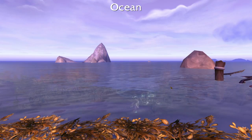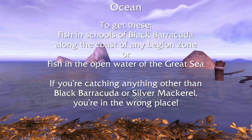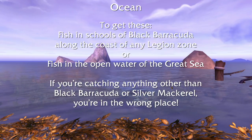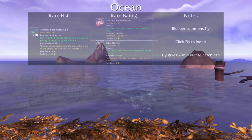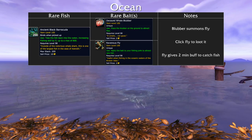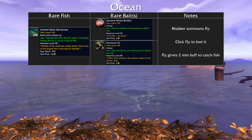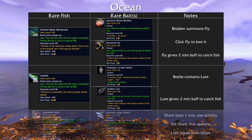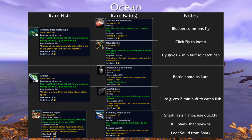And finally we have the ocean fish. To get these, you must be fishing in the schools of Black Barracuda along the coast of all Legion zones, or in the open waters of the Great Sea. If you're catching anything besides Black Barracuda or Silver Mackerel, then you're not in the right place. To get the Ancient Black Barracuda, loot the Decayed Whale Blubber. Use this item and wait a moment for a ravenous fly to show up. Click on the fly to loot it, then use it to get your 2-minute buff to catch the barracuda. To get the Axefish, loot the Message in a Beer Bottle. Open it to get the Axefish Lure, which gives you 2 minutes to catch it. Finally, to get the Sea Bottom Squid, loot the Stunned Angry Shark. It expires in 1 minute, so use it right away. It will spawn a shark for you to kill. Be sure to stay away from its mouth as it flops around, or you'll take a lot of damage. You loot the squid directly from the shark.